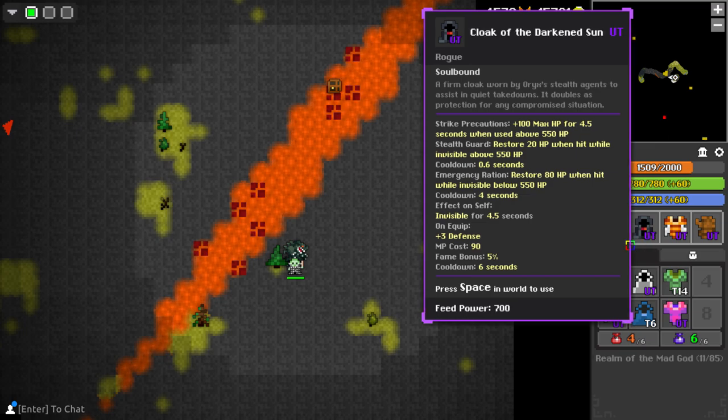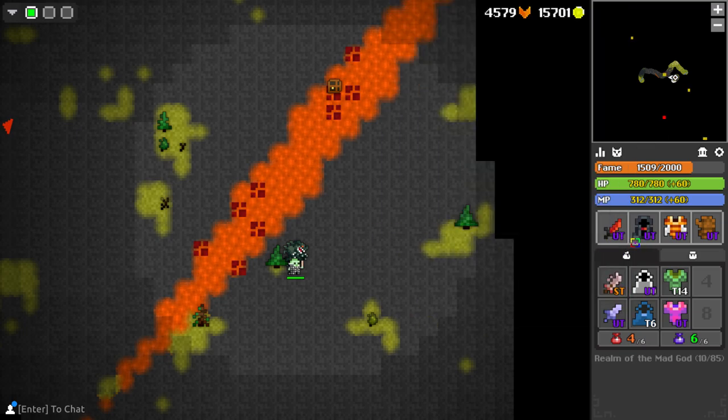That's a quick demonstration of why this cloak is broken and is the best Oryx ability currently. If you want to use it, I'd recommend doing so before it gets patched. I'm also probably going to send this video to Deca so that I don't get banned for exploiting broken items. And that's all — thanks for listening.